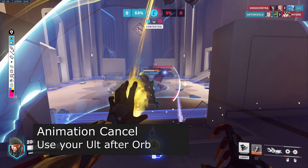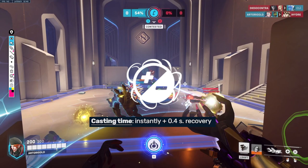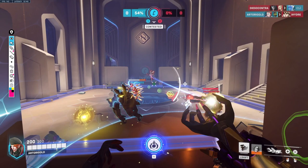A couple of things about the ultimate. When you throw an orb, it has a tiny bit of an animation afterwards. However, if you throw an orb and then use your ultimate, it's actually going to cancel that animation — which is kind of nice — especially if you're trying to combo a heal orb to give yourself or your allies a little bit of extra healing. Or the opposite: you can use a damage orb and then use your ult in order to get a little bit more burst damage.